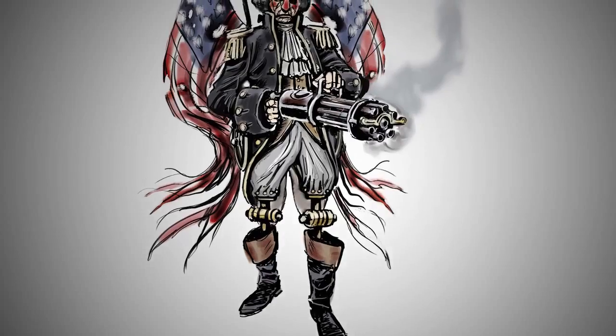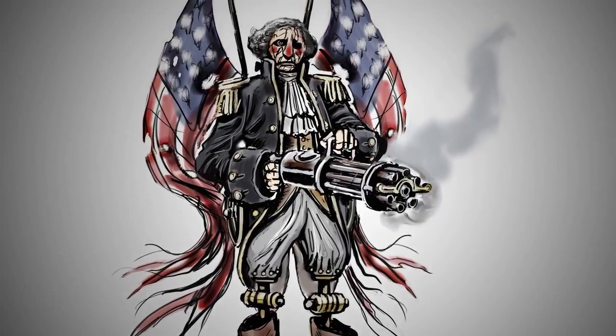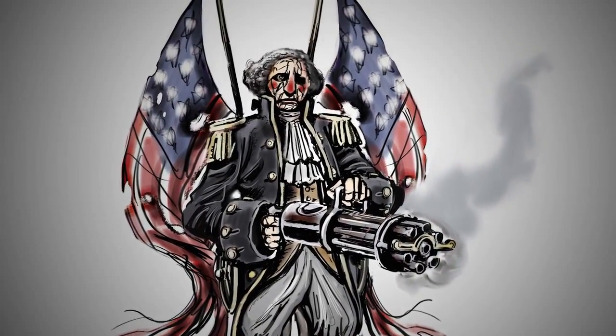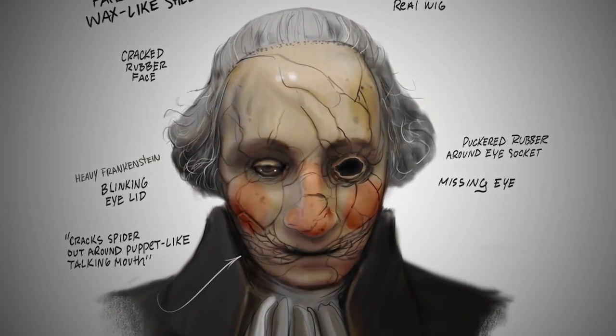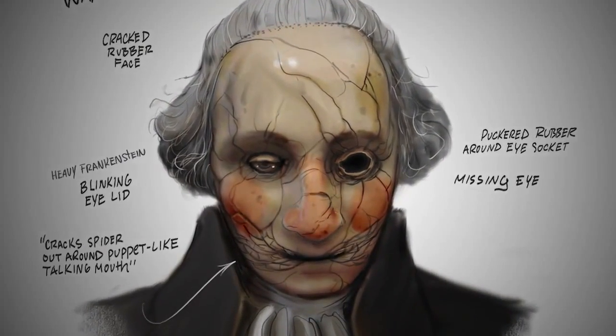They came up with this idea of a creepily motorized, like, Hall of Presidents animatronic George Washington. It was specifically the face — specifically this weird, porcelain child doll's poor rendering of George Washington. That kind of clinched it. Everybody saw it and said, okay, we can roll with that. It's one of those rare moments where you all come together and realize, okay, this is going to work. We're all on the same page here. Let's just move forward with what we got.